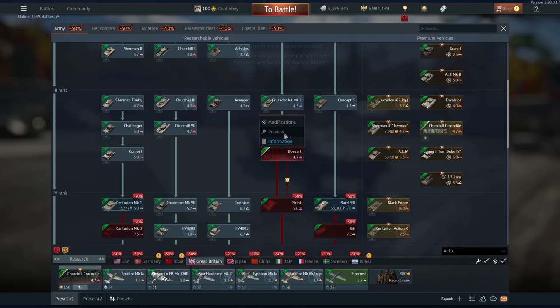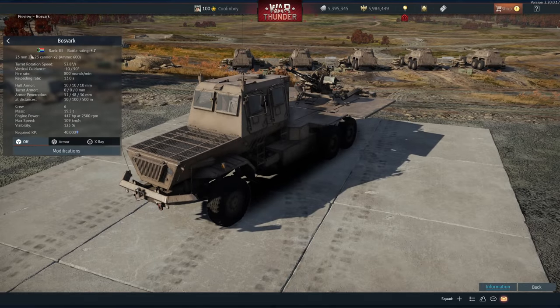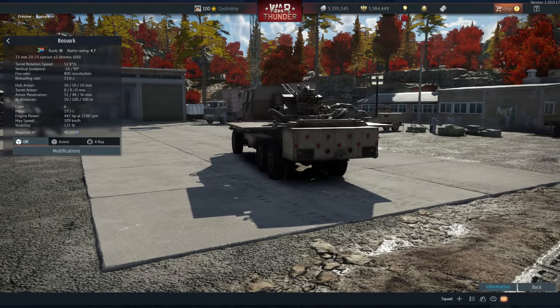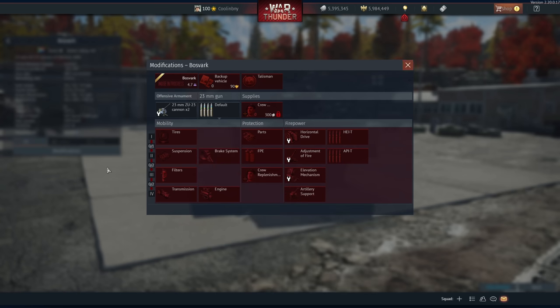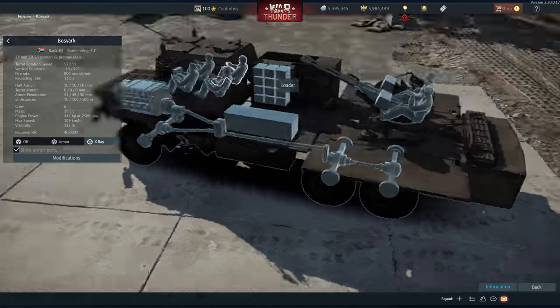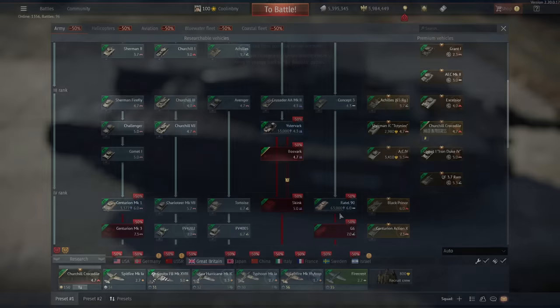For Britain, we are getting the Bosvark — an AA vehicle in the South African tech tree. It has the same cannon as the BTRZ for the Russians from the most recent update. It's basically a gigantic flak wagon with 51mm of armor pen at max, a great fire rate, and a lot of crew. Interestingly, even if the front crew die, the separated rear crew have some overhead armor protection, so they might survive strafing runs and take over.